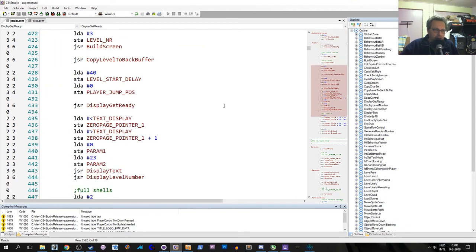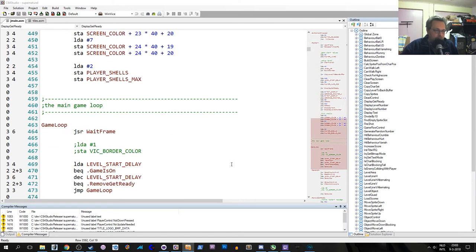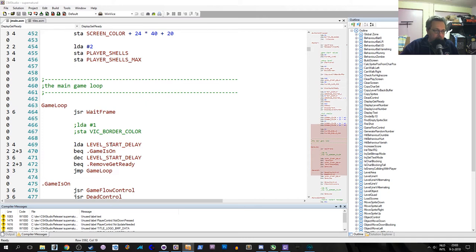So it just prints "get ready" and that is it. It'll stay there forever unless we remove it. So we have to count down in the main loop and remove it when it's time. Let's look at the next change, which is exactly that. We go to line 468 — we're in the main game loop.